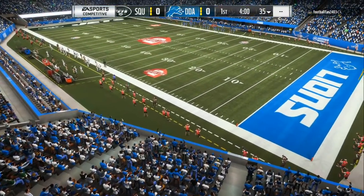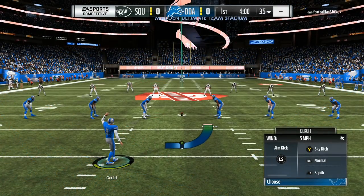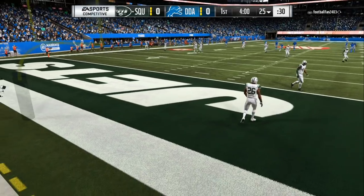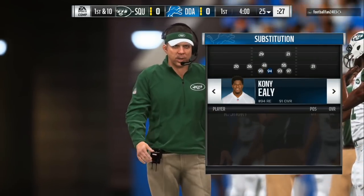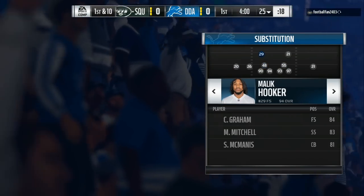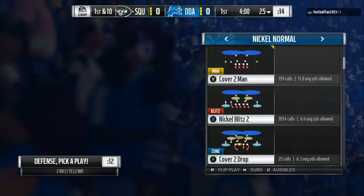Welcome back to another Madden 19 draft champions gameplay. Kyler Murray leading the offense at 99 overall, Rod Woodson leading the defense. If you missed the draft, make sure you check out yesterday's video. Today we are trying to keep this nickel blitz alive and figure out just how good and effective it is. Our defense is already set — we got good block shaders, good linebackers we can cross man: Malik Hooker, Landon Collins, Tlaib on the outside, Prince on the outside.